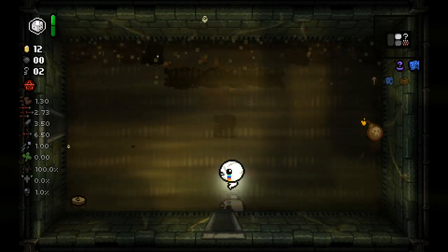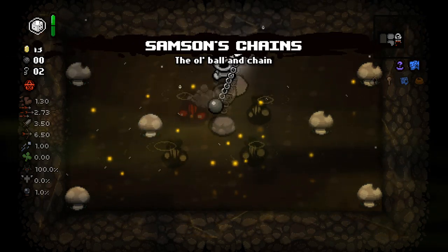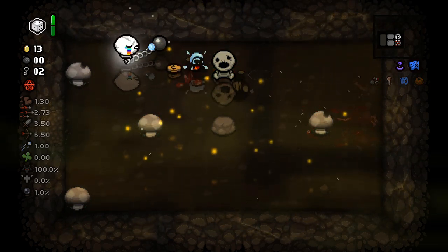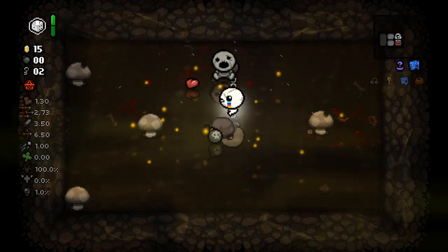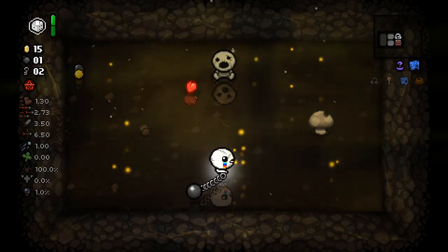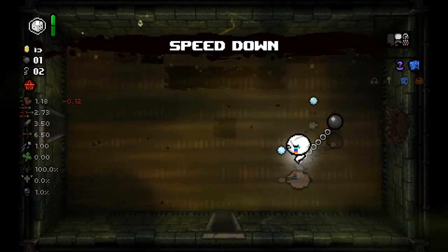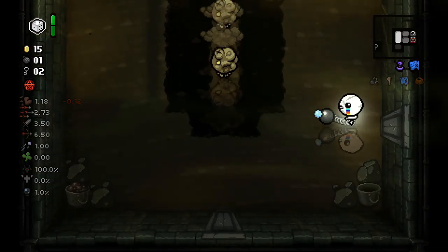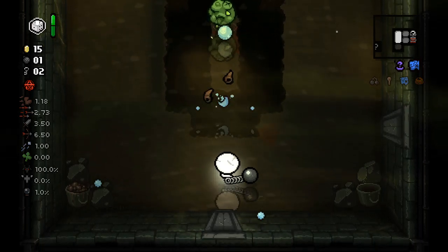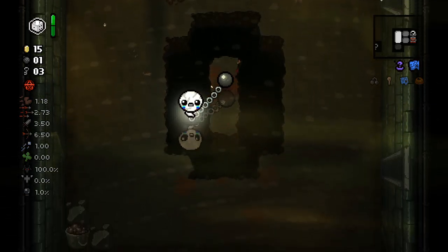That worked out well enough. Ball and Chain — very nice, definitely wouldn't want to reroll that. Very happy about this actually. I do not love the teleportation effect which I forgot about. Also we can't just blow up all these mushrooms because of the holy mantle — if we get hit we can just leave the room. Speed down, not loving that, but it's still not terrible speed. Now we know which pill is speed down, which is also good. Not ideal but manageable, and manageable is exactly what we're trying to go for with this character.